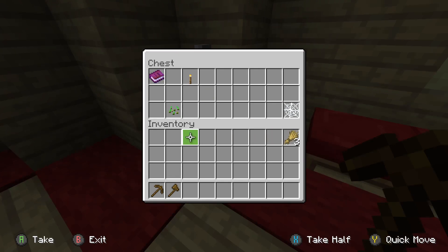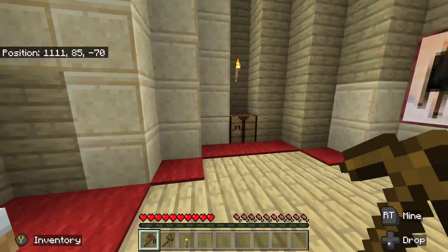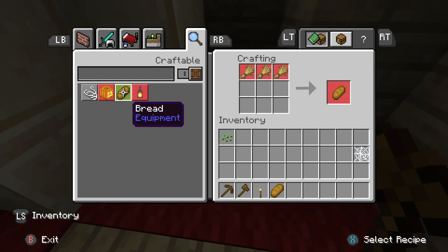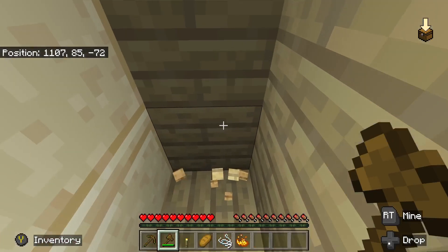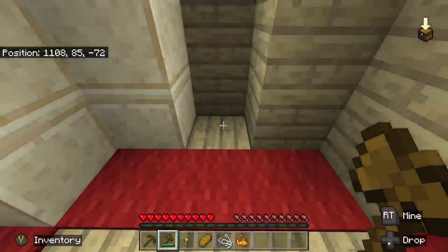Might as well pick up these because you never know, I might need it. Let's pick this up and see what's going to happen. We might as well use this as well. So we have a bed here. We can't really make anything. Let's pick up some string just in case. Let's break this open and see what - we've got blaze powder.